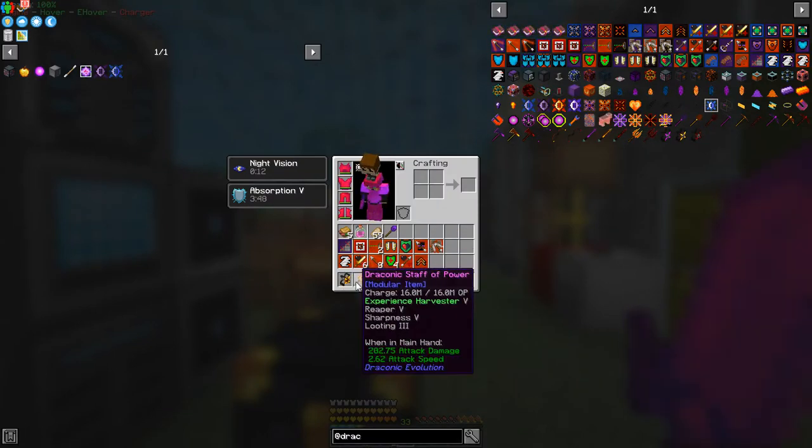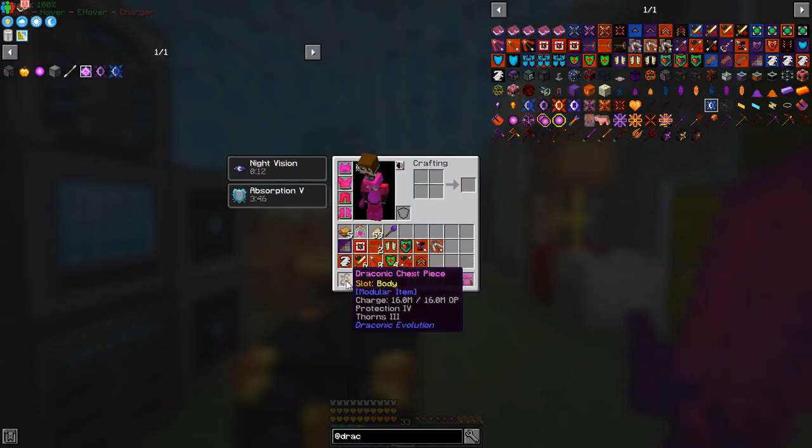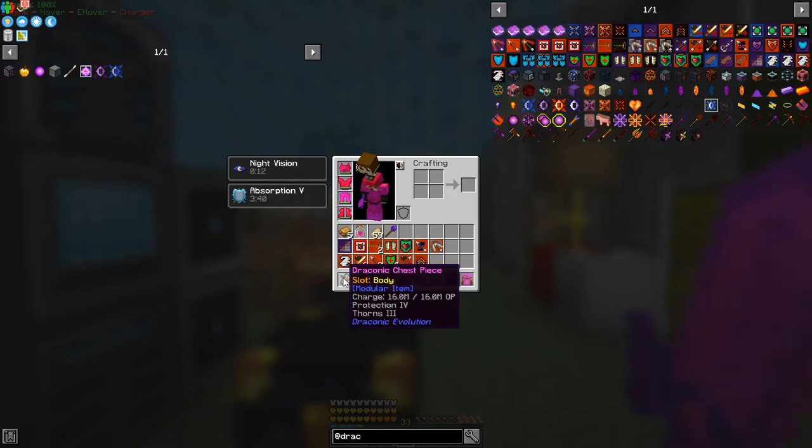You can enchant this with books. Let's have a look at the draconic chest — I've actually got some protection four and thorns on here as well. The way I got thorns is I've been using better end enchanting.